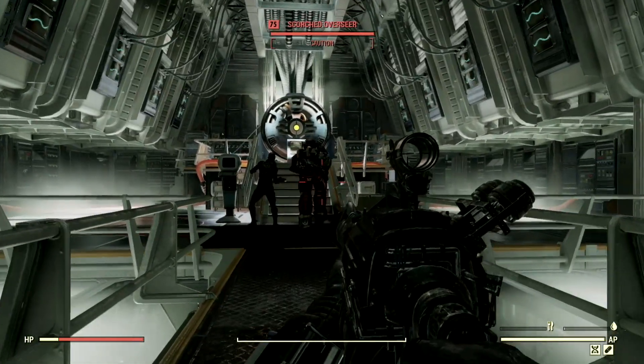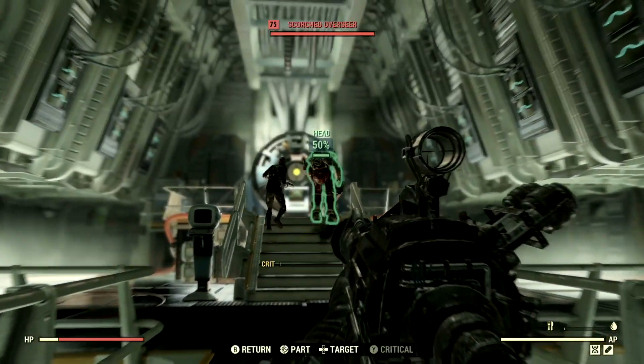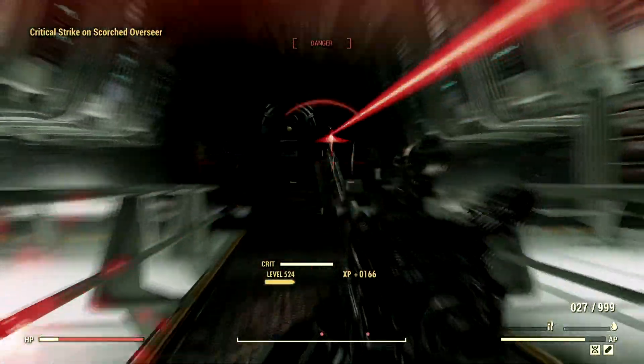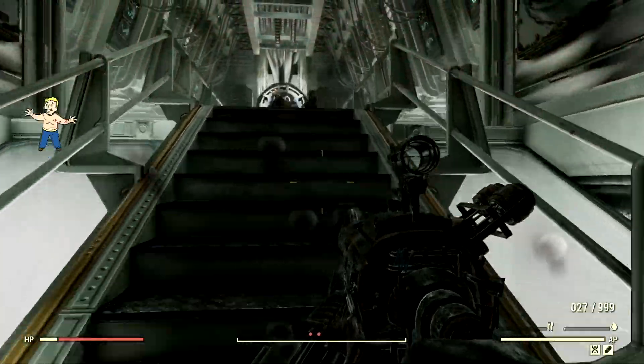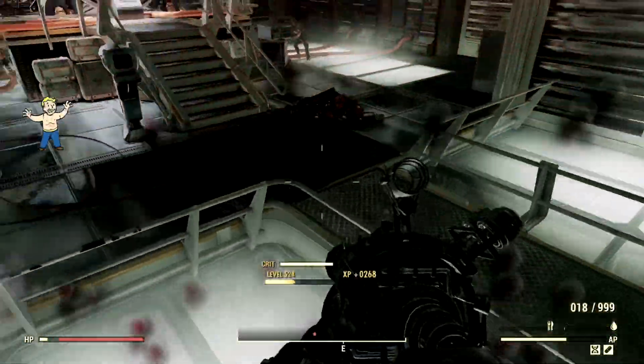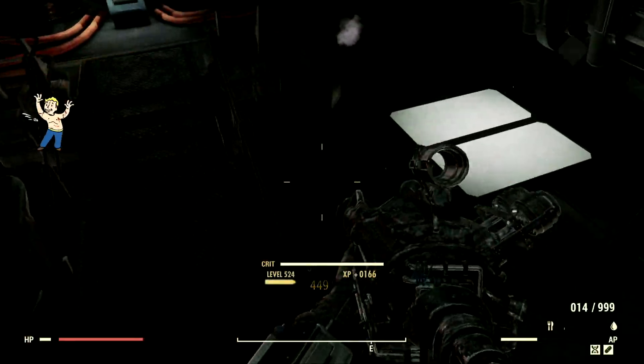The first monstrosity on my list for the demonstrations is the level 75 Scorched Overseer of Vault 51 that goes by the name Turtle, and we're just gonna completely unload the railway onto Turtle's face. He realizes I'm right in front of him — stand down, Turtle. And just like that, Turtle is no more. Let's move on to our next target.